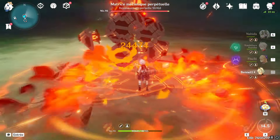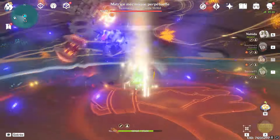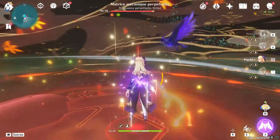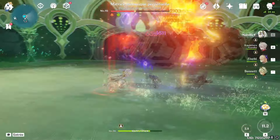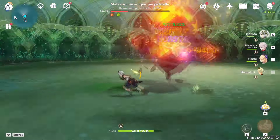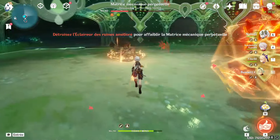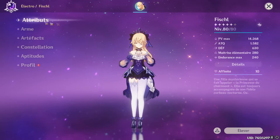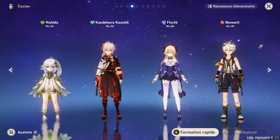Il y a aussi une autre team assez atypique : la team Burning Load. Ce nom est un peu barbare, mais la team est composée de Naïda, Bennett, Kazuha et Fischl. Le but est simple : avec l'application de brûlure — Dendro plus Pyro — on va pouvoir abuser de la réaction de surcharge pour maximiser les dégâts. Ça fonctionne sur les boss parce qu'ils ne peuvent pas valdinguer dans les airs à cause de la surcharge. Et le fait qu'il y ait une application Dendro en continu et de l'Électro, les dégâts de surcharge vont être boostés grâce à la suractivation. Fischl sera en 4 pièces Scolaire du Tonnerre et Dernière Corde. La team marche, bien qu'elle soit atypique.